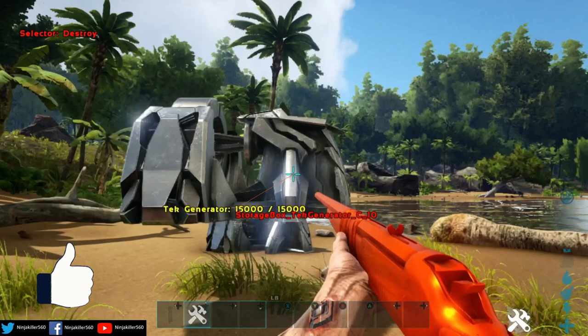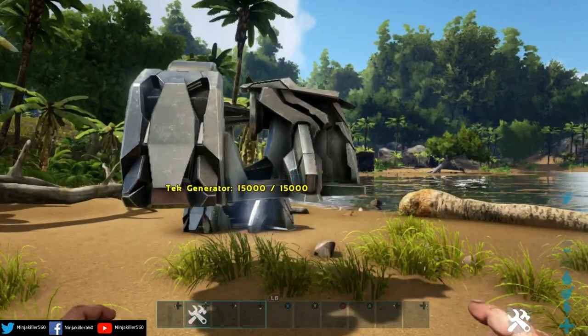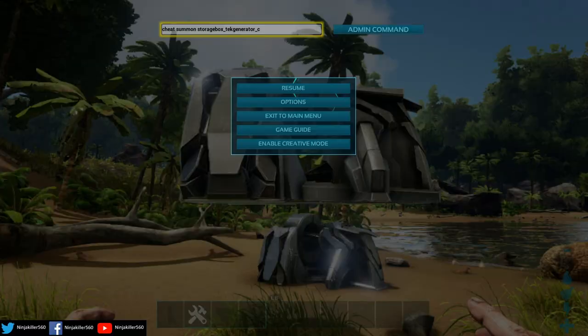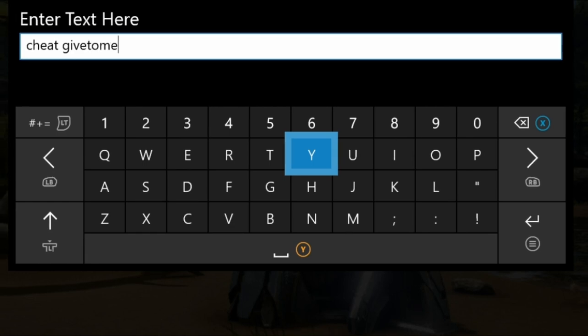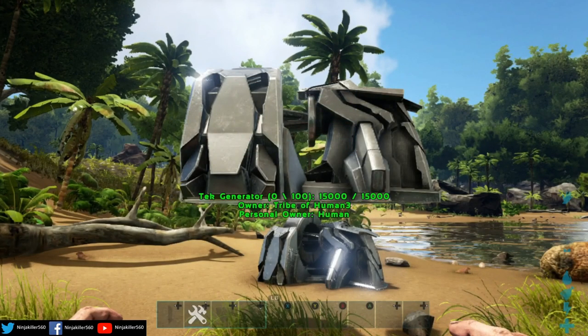The next step is to give ownership of the structure to yourself, because right now it does not belong to anyone. To do that, go back to the start menu, open up the command bar, and type in 'cheat GiveToMe', then activate the admin command. Now you own the structure.